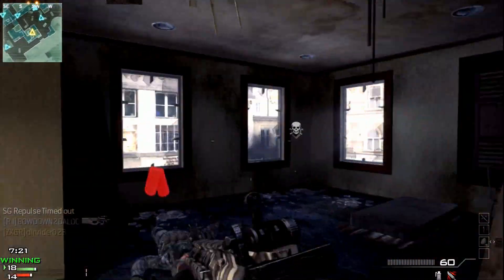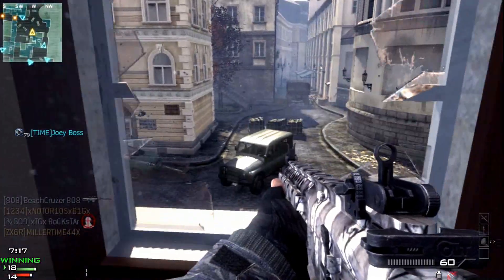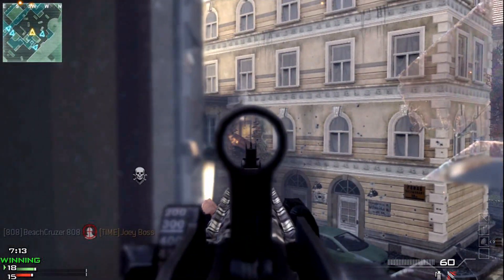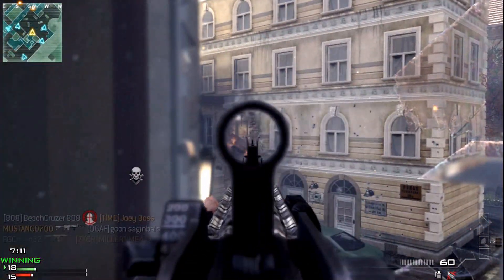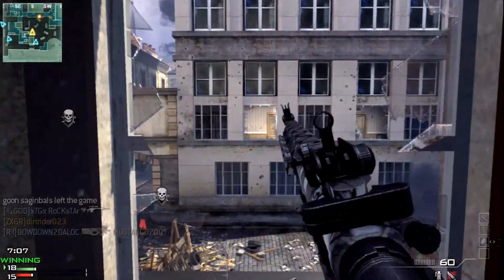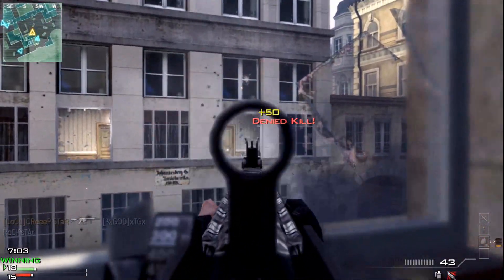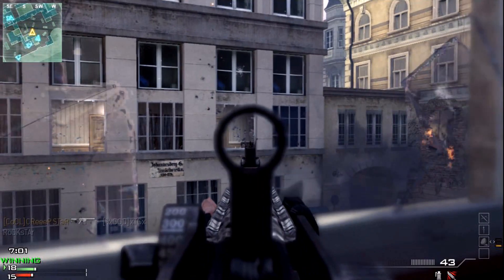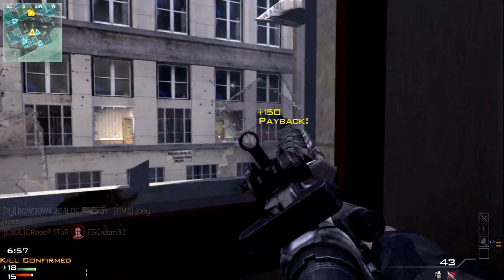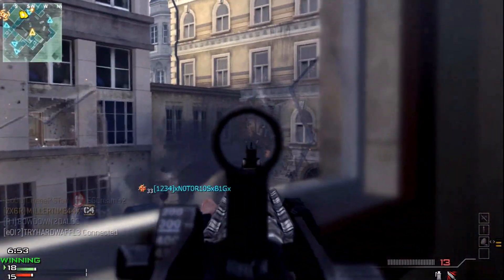Whatever — someone picked up my teammate's dog tag. I can see these guys across the building; a lot of people like to post up there. I'm going to chill right here and try to pick them off if they stick their heads out the window. There's one — denied my kill, but I know somebody's right there. There we go, got him! And look at this winter camo — thank you Call of Duty Elite.